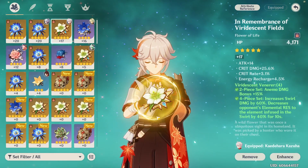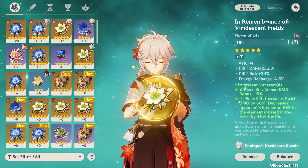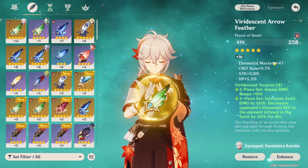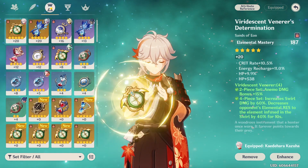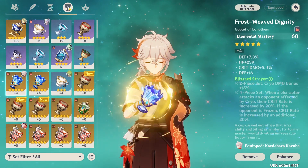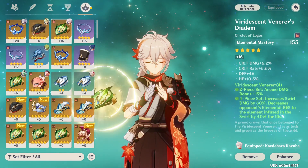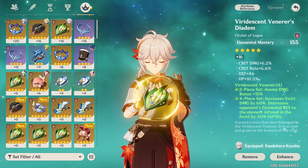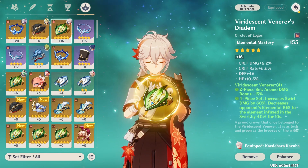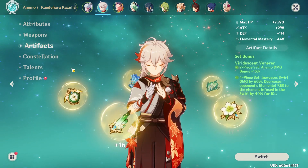Let's just take a look at the artifacts real quick. Got this flower — I wish it had gone a little more into energy recharge. Then a feather that got one EM roll, so it's fine. Then the rest is all elemental mastery main stat — this one luckily got a bit of energy recharge. Then I have this off-piece here from the Blizzard Strayer set. And last but not least, an EM hat with both crit stats, but sadly no energy recharge. They are not fully leveled yet, but I'll get to that eventually.